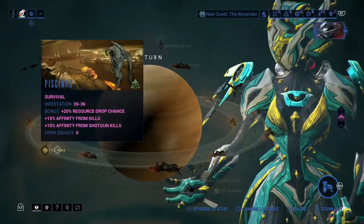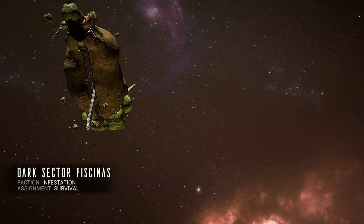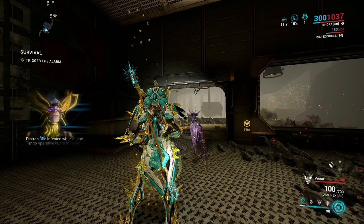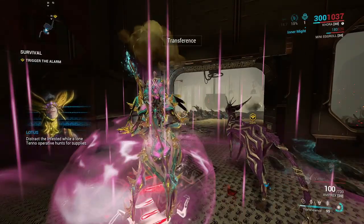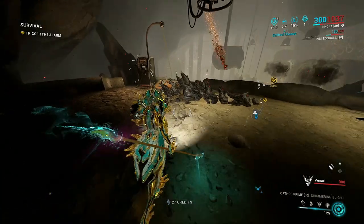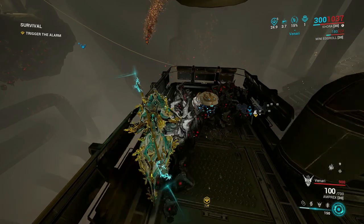My last suggestion is to go to Piscinas on Saturn. This is a semi-low level survival mission that is another Dark Sector mission, which will spawn infested enemies and also has a bonus resource drop chance. If you don't want to do another Dark Sector mission, you can head over to Titan on Saturn instead — this map will spawn Grineer enemies instead of the infestation. I'll be using the same loadout I used for Gabion on Ceres: Khora with Pilfering Strangledome and Smeeta Kavat with Charm.